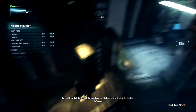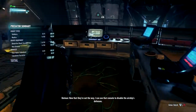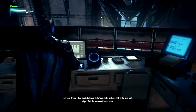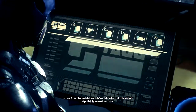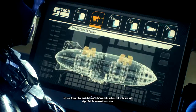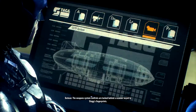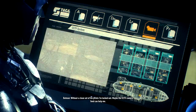Now that they're out of the way I can use that console to disable the airship's defenses. Nice work Batman — but let's be honest, it's the new suit right, not the worn-out hero inside? The weapon system controls are locked behind a scanner keyed to Stag's fingerprints. Without a clean set of his prints I'm locked out.